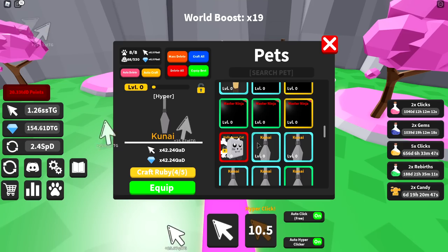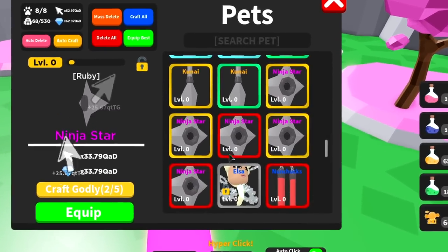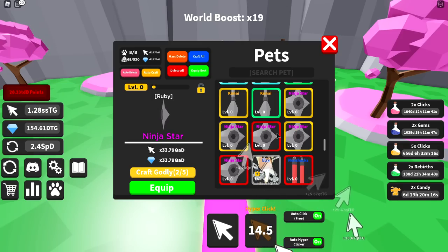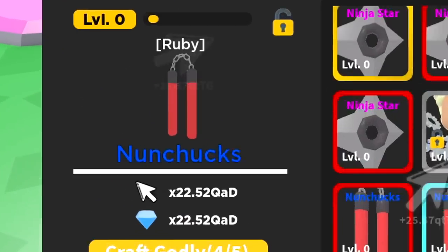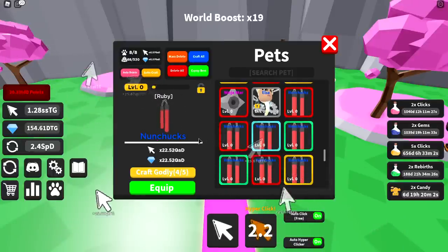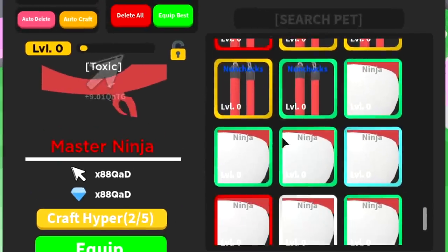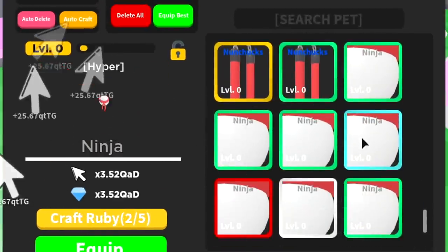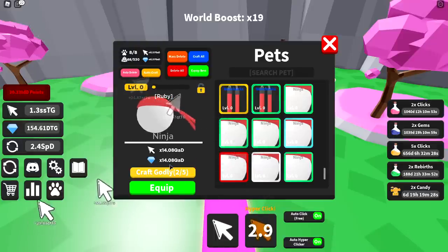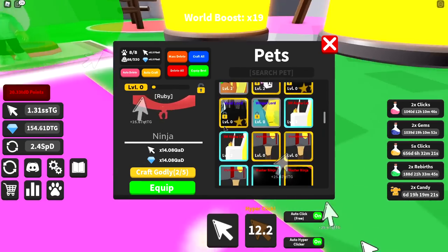Master Ninja is 352 Kessa Acao Dillion Zillion — that's at hyper mode. We're still keeping the Halloween cat. The Kunai with chain is 42.24 Kessa Acao Dillion Zillion. Can someone explain why the ninja star golden is above ninja star ruby? The ruby ninja star is 33.79 Kessa Acao Dillion Zillion. The nunchucks at ruby is 22.52 Kessa Acao Dillion Zillion. Ruby ninja is 14.08 Kessa Acao Dillion Zillion.